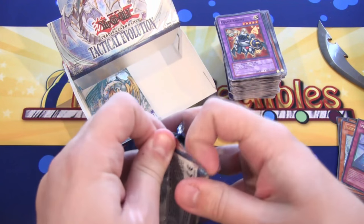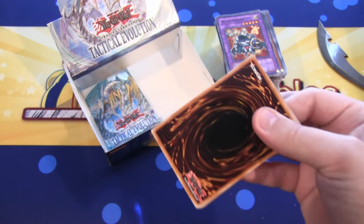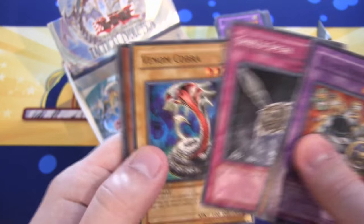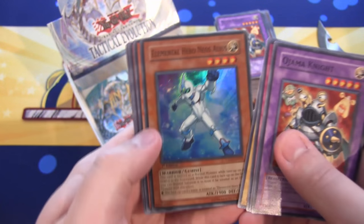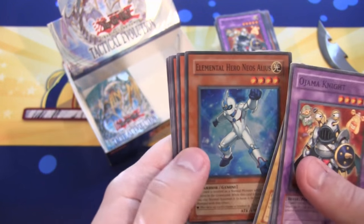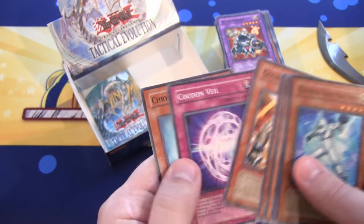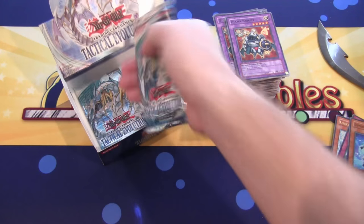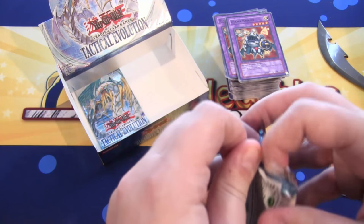We have three packs left. Another Ojama Knight — I think I got at least a playset from the box. And we have Elemental Hero Neos Alias, super rare — now that's a really good super rare to get. Elemental Hero, so automatically awesome. What more can you say? That is awesome looking. Remember when that went up in price? That's been a long time now.